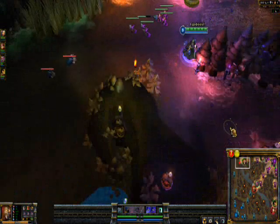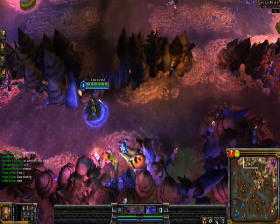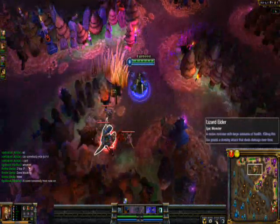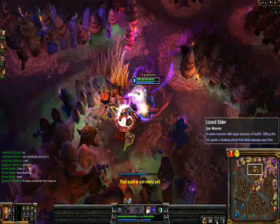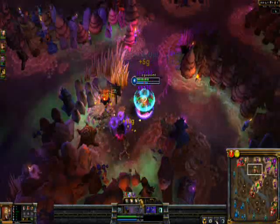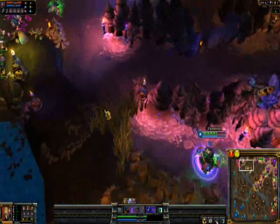Getting some last hits. Let's do red buff. Level five — now I have my wall, which is the most important part of jungling Karthus, to be honest.